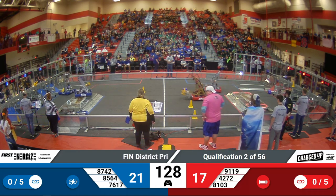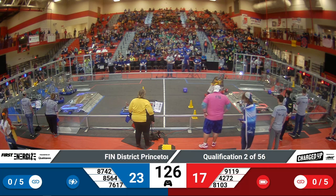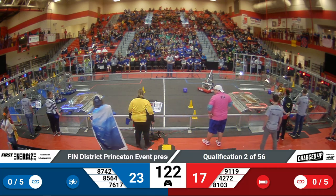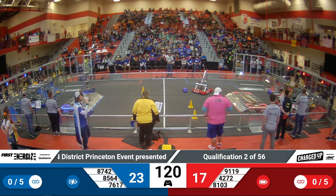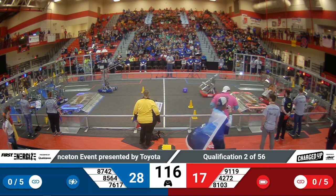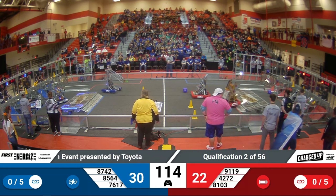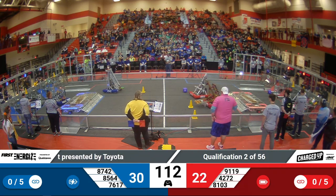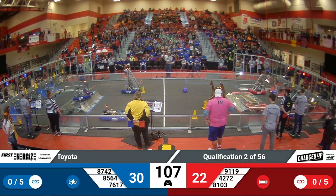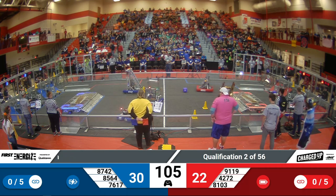The teams are now looking to collect game pieces from the center of the field. Those game pieces, when first collected, will make their cycles overall shorter. 42-72 looking to score high — able to score that cone up top. They're looking to finish a link this matchup. Their alliance partner is 91-19, a rookie team looking to score on the mid-level peg with their take on the EveryBot design.